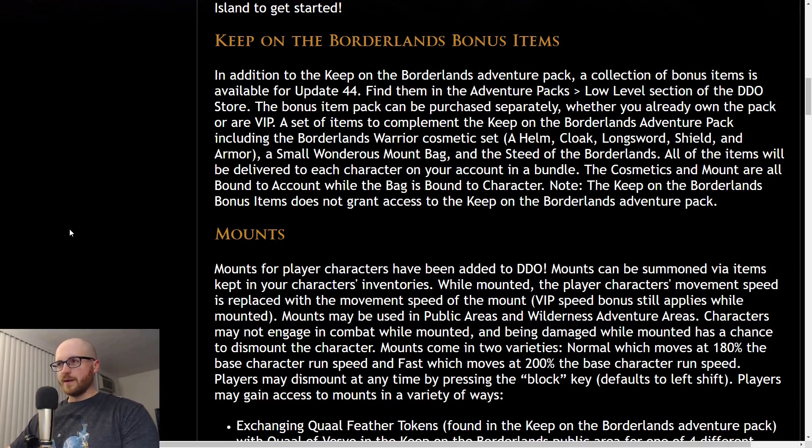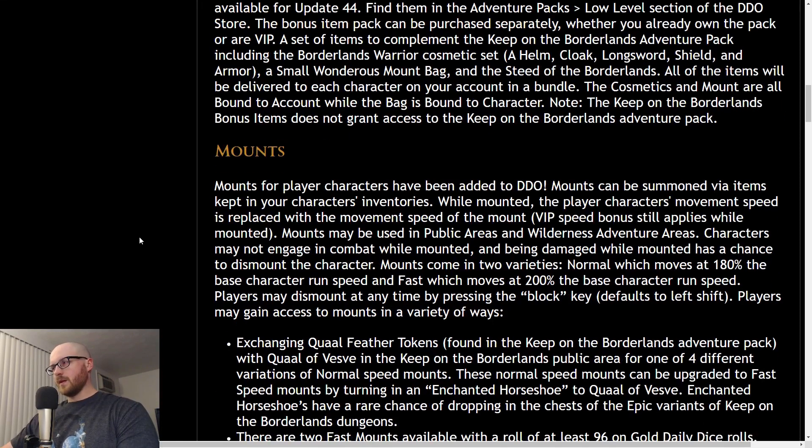Really what you're going to want from this bundle is there's a bag which holds mounts called a Small Wondrous Mount Bag, and there's also a Steed of the Borderlands, which is a fast mount. There are two types of mounts in DDO: your standard mounts and what they call fast mounts — fast mounts are obviously faster. So if you buy this bonus item bundle, you can get the fast mount immediately and a better way to store them. That's the main appeal. There's some other things like a helm and low level gear, but most people will care about the fast mount and the bag.